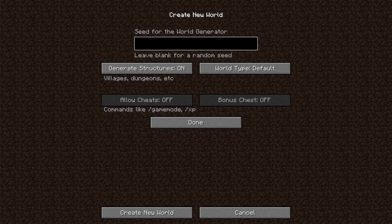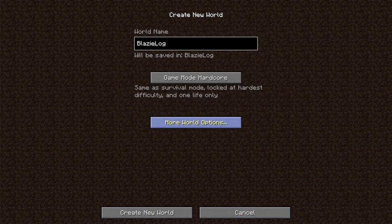I'm gonna leave bonus chest off. Can I toggle that? No. I guess that doesn't work with Hardcore. And for the seed, I am gonna go JBJBlaze. Done. And let's create the world.